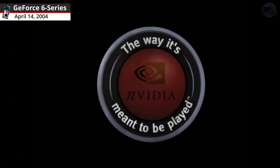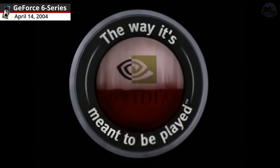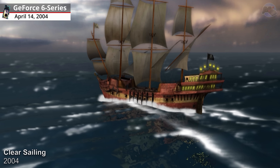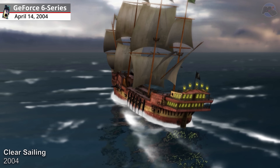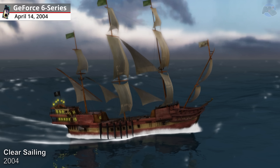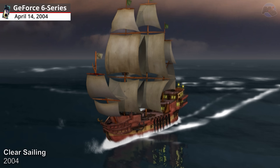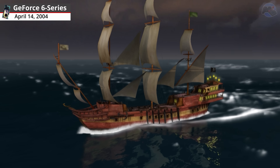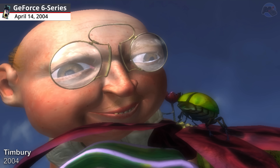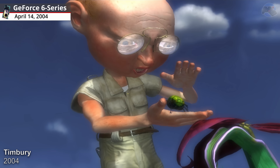GeForce 6 Series graphics cards. Clear Sailing, 2004. To demonstrate how powerful Vertex and Fragment Shaders could create effects that were not possible before, the Clear Sailing demo sent a pirate ship to outrun the most feared captain of the Royal Navy. Timburi, 2004. Timburi was an odd man that demonstrated that the current GPUs could handle 32-bit or 16-bit floating point data.